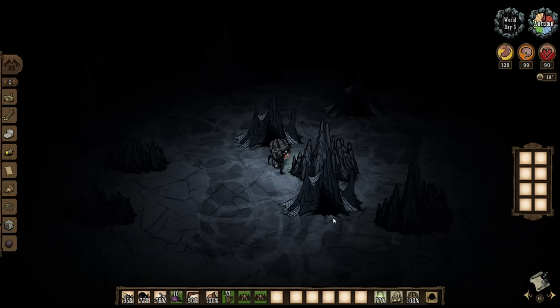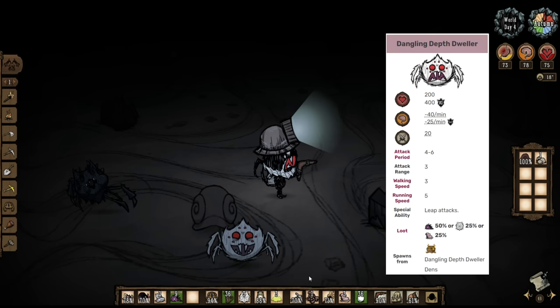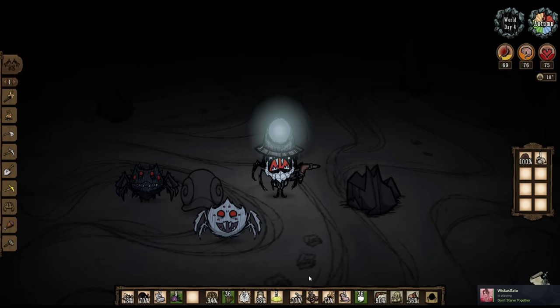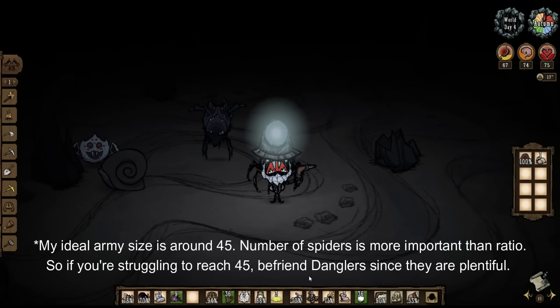In addition to spitters, I try and get a bunch of Dangling Depth Dwellers, since they often spawn in the Spalagmite biome as well. Dangling Depth Dwellers are basically white versions of the Spider Warrior. They aren't nearly as good as spitters, but they are a good addition to your army because their pounce attack means they'll often be the closest thing to the target. You want them to be closest to the target because they have even more HP than spitters and prevent spitters from getting too close to the enemy. When spitters are too close to the target, they stop using projectile attacks and instead try to bite — their bite attack speed is extremely slow, so you want to ensure they are only using their ranged attack at all times.